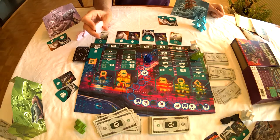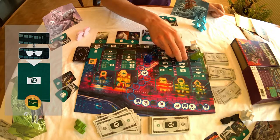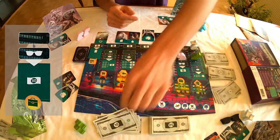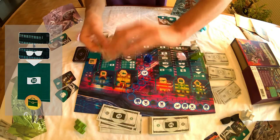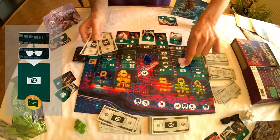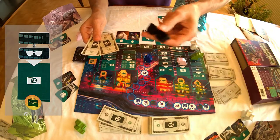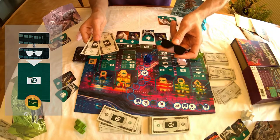Then the pink player can decide to carry out an action. He can defraud the taxman and receive 30 dollars, or defraud the taxman and put it here — he will receive the dark glasses and will be the first to play the next round.